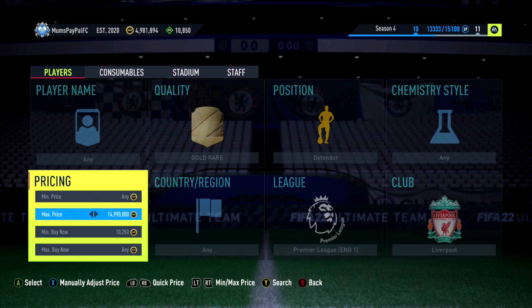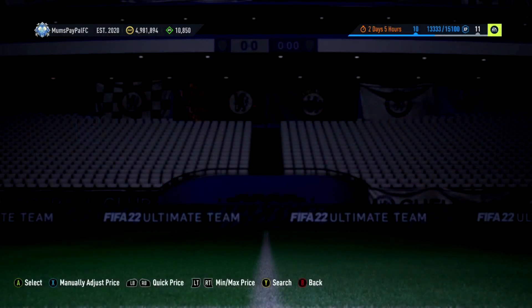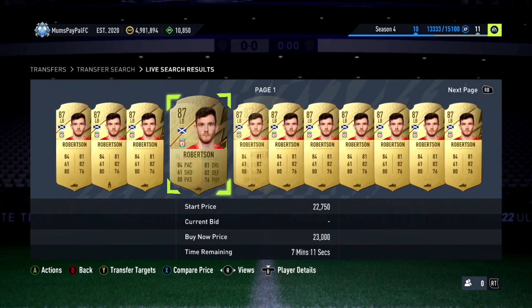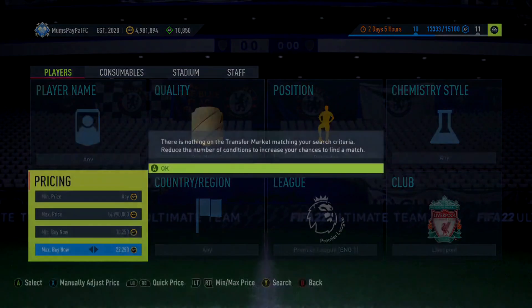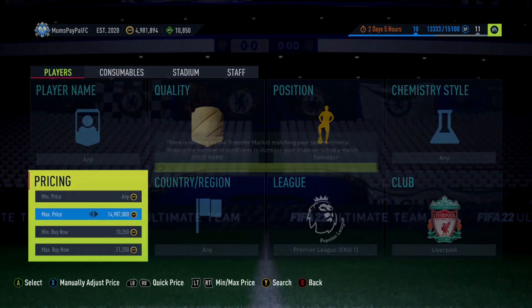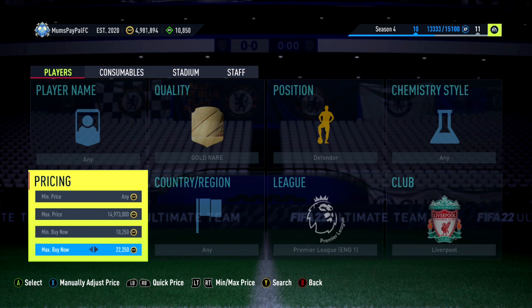Last filter - another fodder one. Premier League, Liverpool defender, gold, buy now 10,250 to get rid of the lower scraps. I find the cheapest between Robertson and Alexander-Arnold (Trent) - they're both about 23k right now, incredible since they're both in packs. You can get these guys for 3-5k less than market price for incredible profit. The cheapest right now is 22,500, so the tax is about 1,100 coins - snipe for that less, it's that simple.